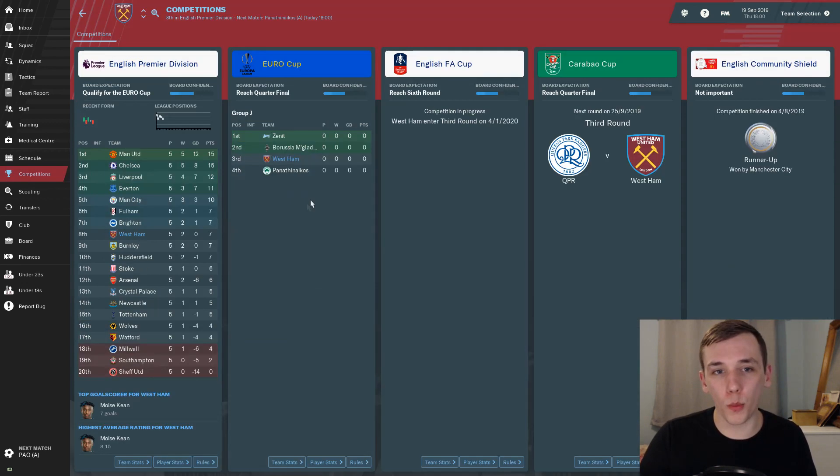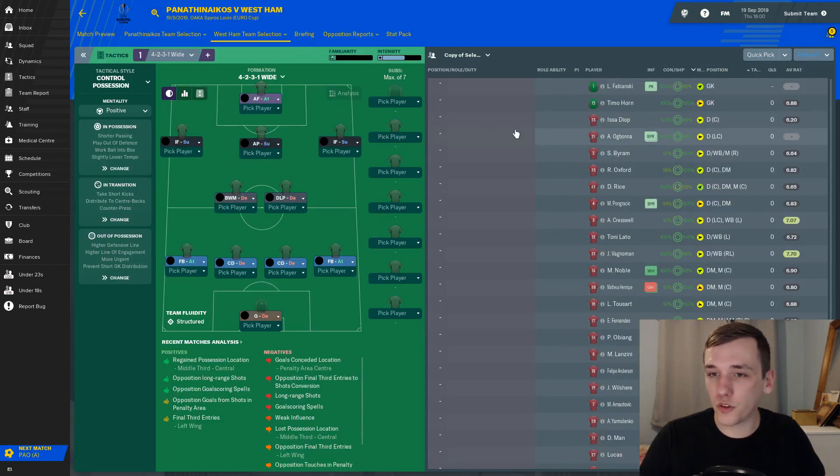In terms of the Europa League, this is who we've drawn — and it's actually quite a tough group. Zenit St. Petersburg, Borussia Mönchengladbach, and Panathinaikos, who we will be playing in today's game, away from home.